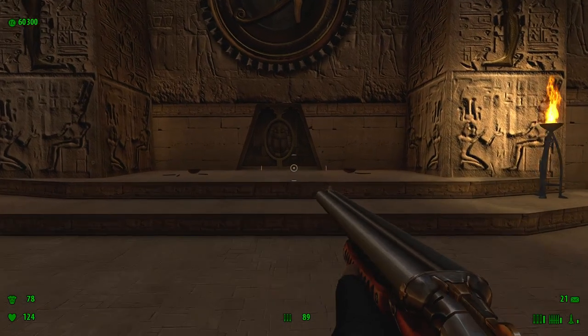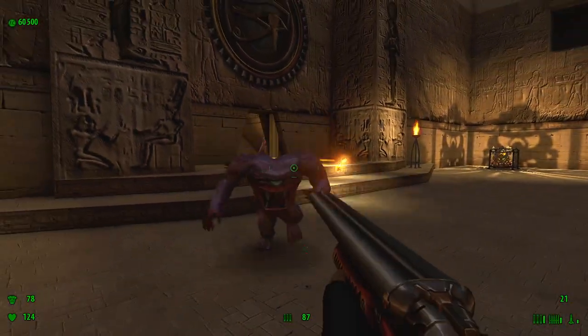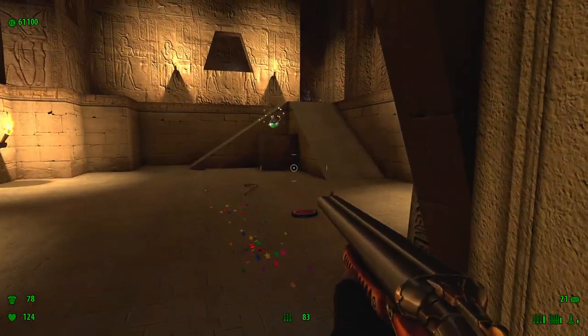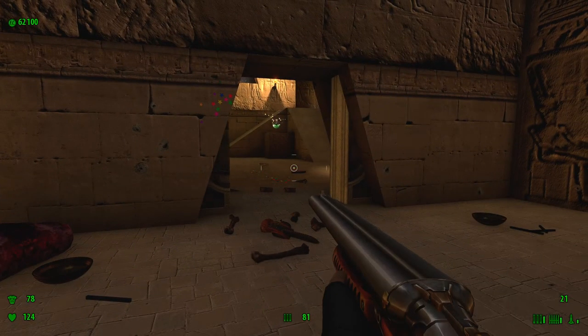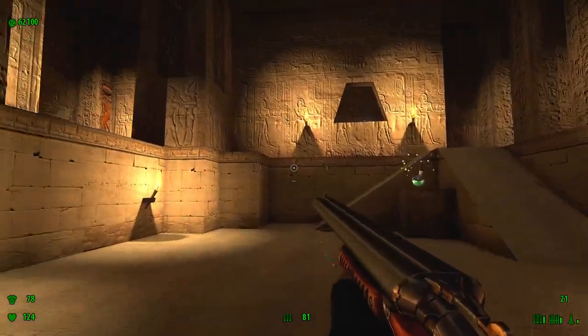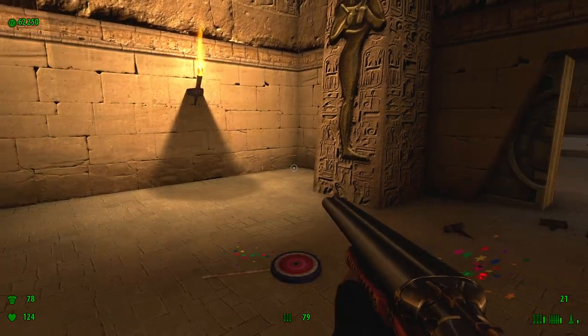Pull out your coach gun. Beware because there's a clear coming — here it is. Now to your left there's a beheaded bomber; try to get rid of him.